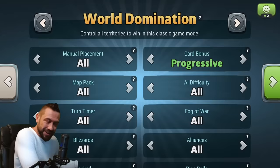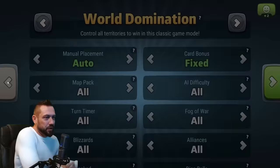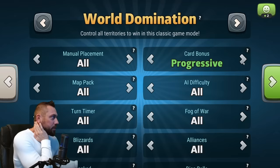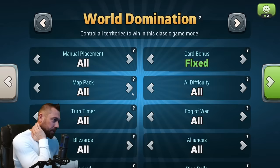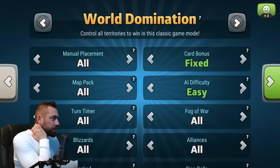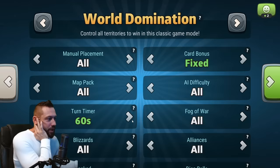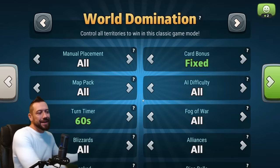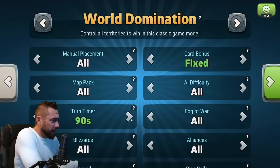When we go into global domination, I'm going to try to find a classic fixed game. Here's how you use the filters: go to the bottom left and click the filters button. You can select auto placement, manual placement, or either. You want progressive cards, all cards, or fixed cards. As far as maps go, you can select between all and owned. AI difficulty options include beginner, easy, medium, hard, and expert bots.